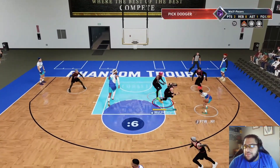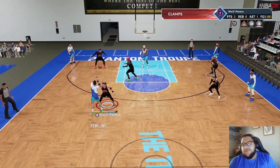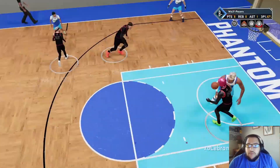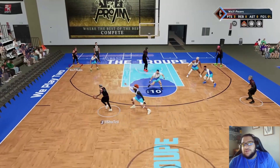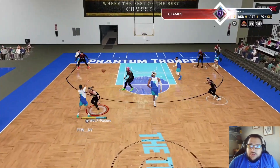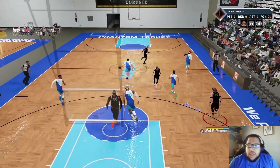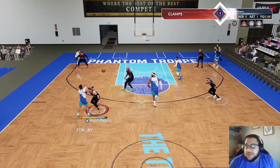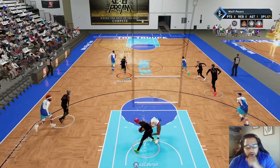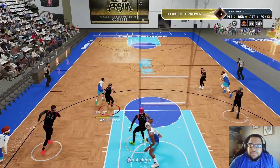Tip number three is use your length. If you're a bigger player — 6'8", 6'7", even a center — use that wingspan to play the lanes more. As you can see in some of these clips, LeBron, who's a great power forward for the Wizards District Gaming, is using the lanes and using his body to max potential, making sure to cover as much ground as possible. Sometimes in these clips he's playing two lanes at once, which is kind of crazy, but he's able to do that just because he's on a bigger player with a longer wingspan.